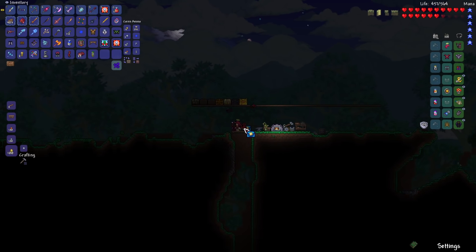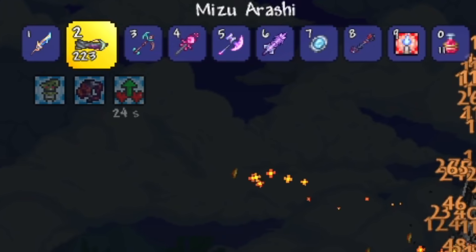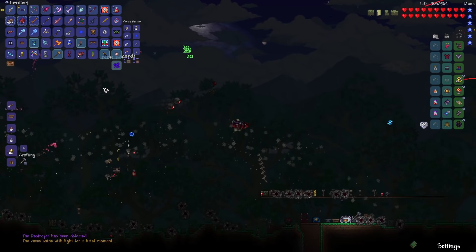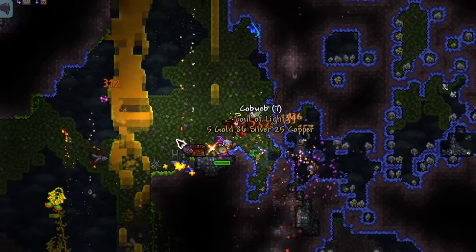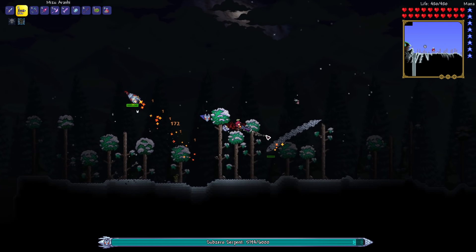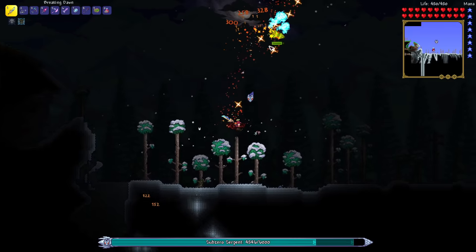As soon as I came back to spawn it was already night, so using the Mizu Arashi — a rapid-fire bow — we absolutely blasted through the Destroyer. Then I went to farm souls of night and souls of light to summon the rest of the hard mode bosses. During this time I went over to the snow biome to summon in and defeat the Sub-Zero Serpent, which was a piece of cake.